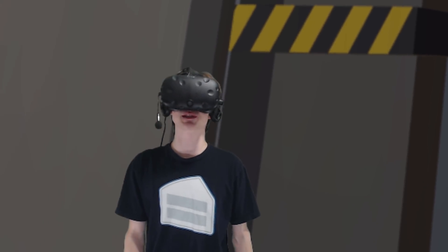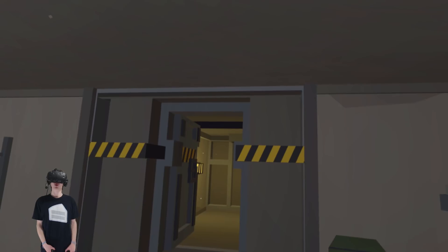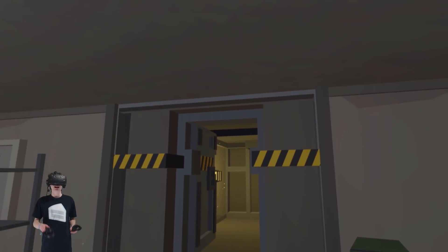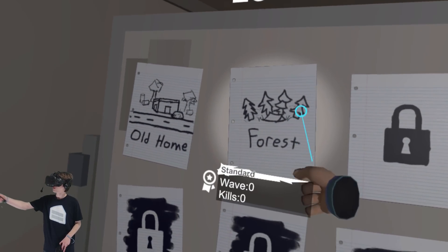Hey, how's it going guys? Spy here and welcome to another episode of Undead Development. Last time we played at the old home and recently we unlocked the forest. So we're going to be hopping over there and we are going to be building some more crazy weapons and trying to survive a zombie onslaught once again. So let's hop over there and select the forest.